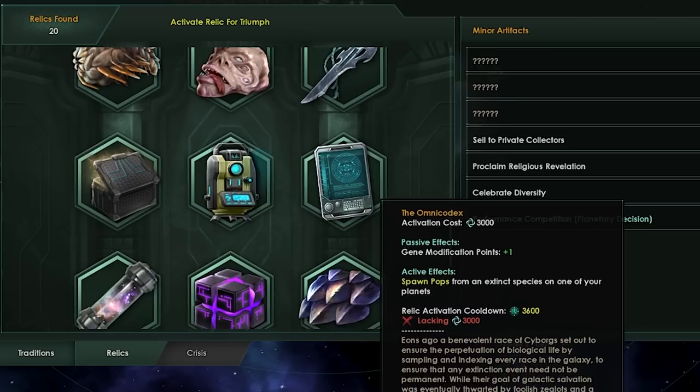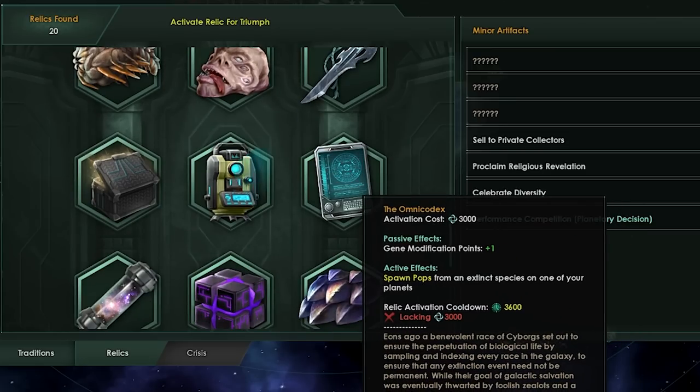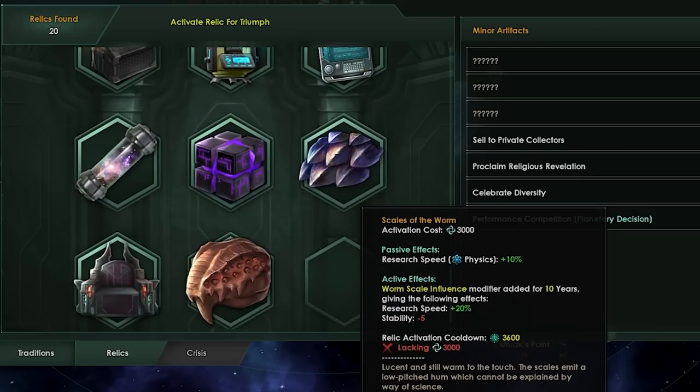The Omni Codex — right now it adds three random pops of a random species as an active, which is nice, along with a modifier point. Instead, what it's going to do is still add three pops of random species, but now it's fixed so that Hiveminds can use it as well. Previously, it would generate pops from any species without the Hivemind trait, and they would instantly be devoured by the Hivemind.